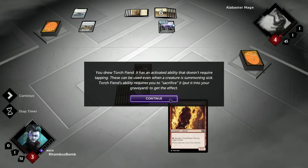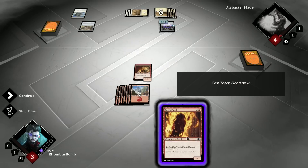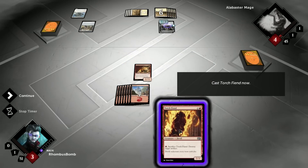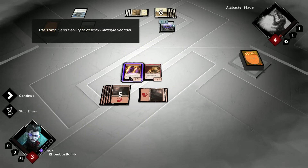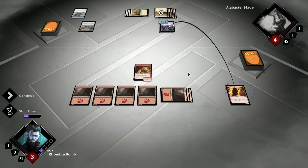You drew Torch Fiend. It has an activated ability that doesn't require tapping. These can be used even when a creature is summoning sick. Torch Fiend's ability requires you to sacrifice it — put it in your graveyard — to get the effect. We have a Torch Fiend, which is a 2-1 creature that if we pay a red mana, we can sacrifice it and then destroy a target artifact. Let's go ahead and put it in there. We should be able to take care of this Gargoyle. Pay one red mana and see ya, Gargoyle.